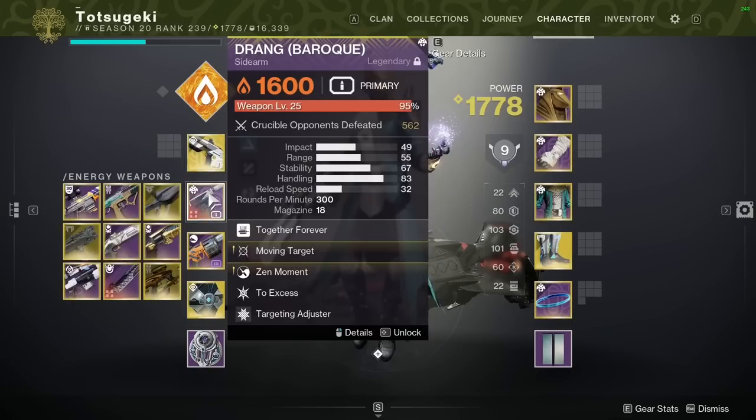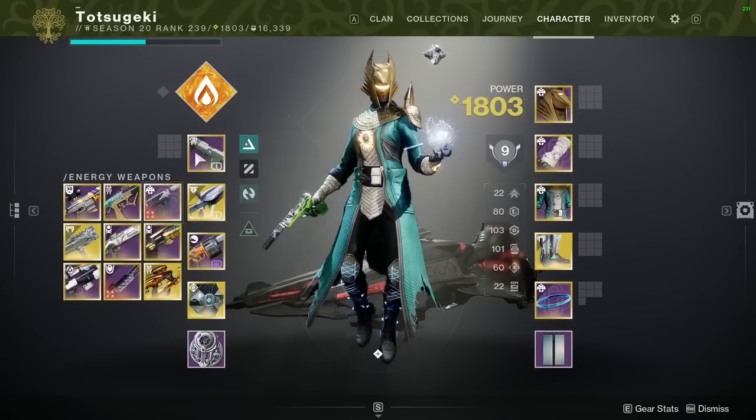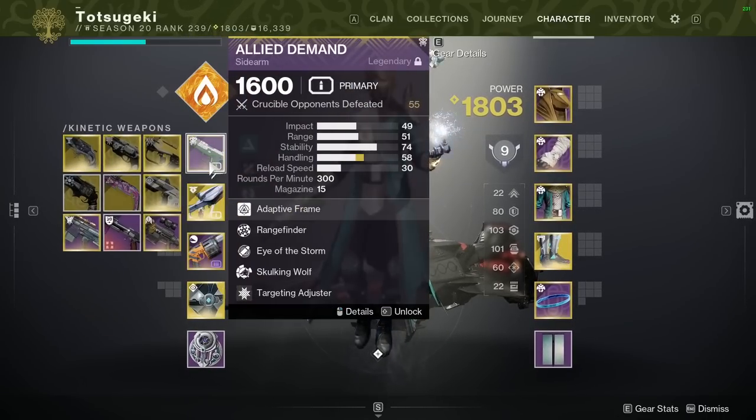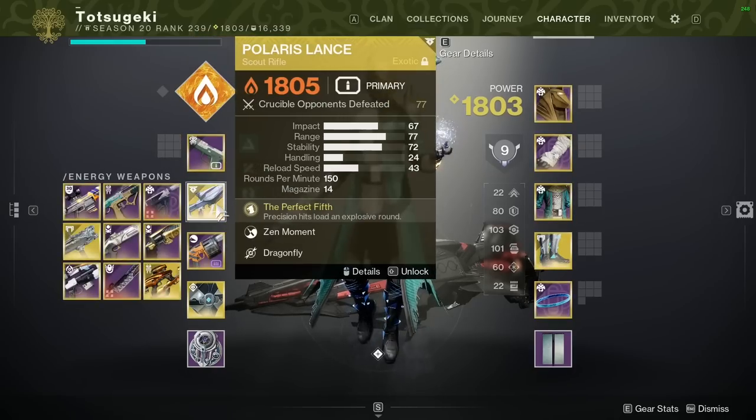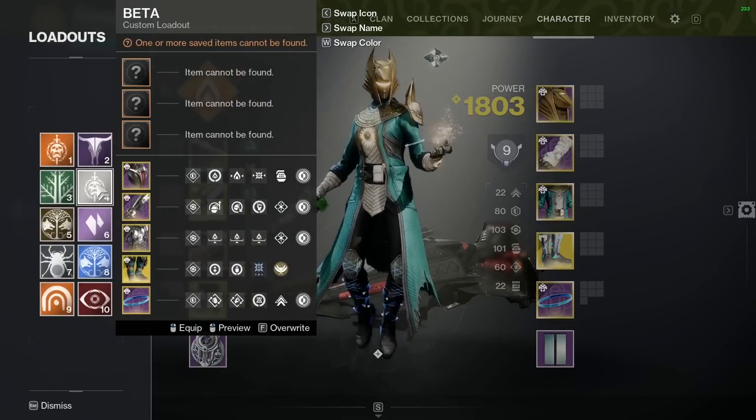Maybe I go Jade Rabbit and Drang instead of Polaris and Allied Demand. Both are equally good, but I want one to not get rid of my Special Ammo at a given time. There's a Glaive in there - you'll see why in a little bit.